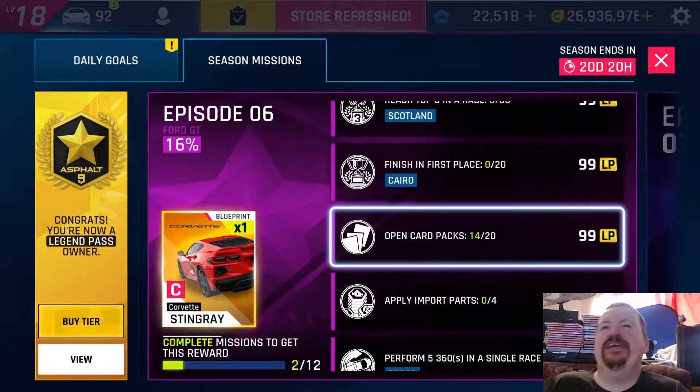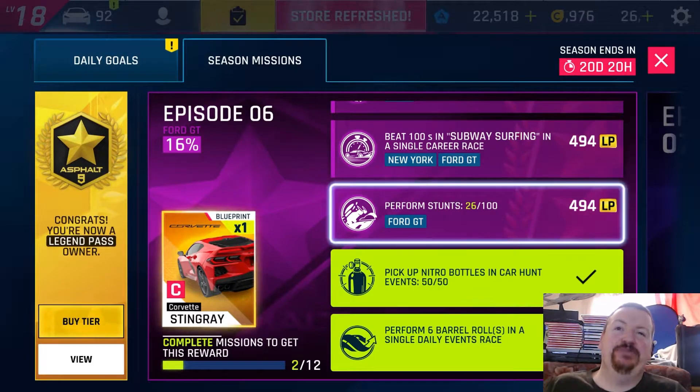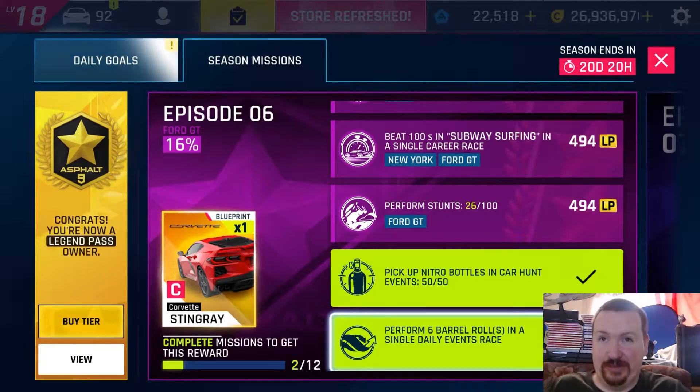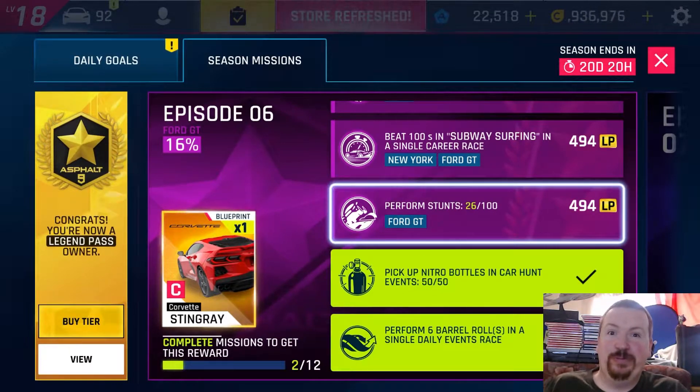I went back in to get one more car pack run and hit the barrel rolls with the Ford GT to get some stunts — and I actually managed to complete the 'perform six barrel rolls in a single daily race' that way. Accidentally did that during the car hunt for the Ford GT just by hitting barrel rolls to get those stunts.